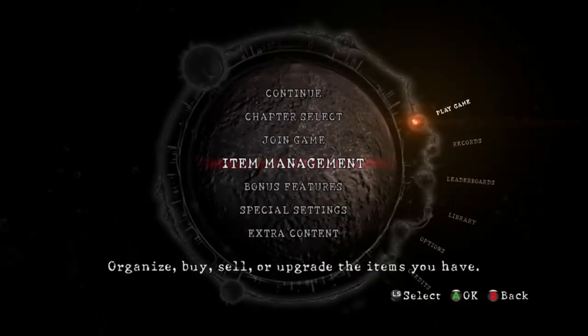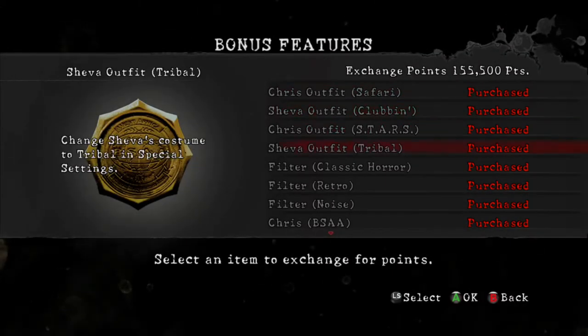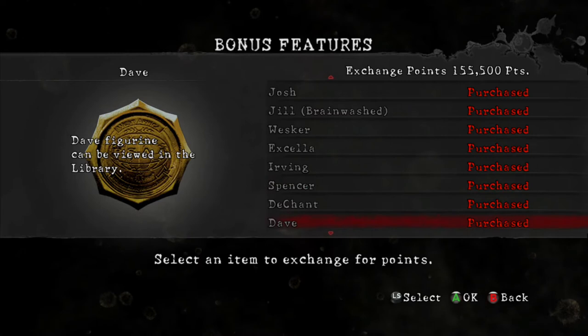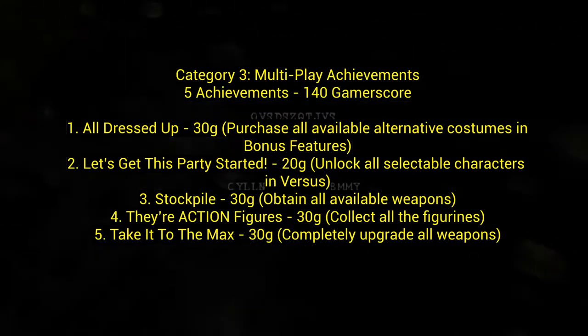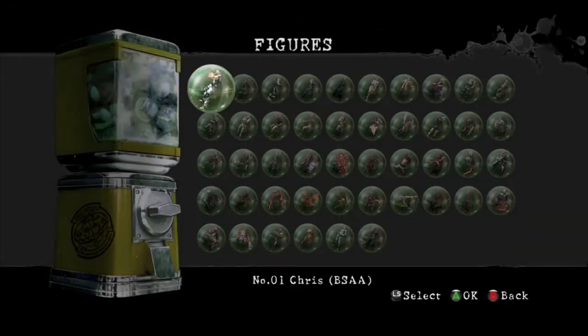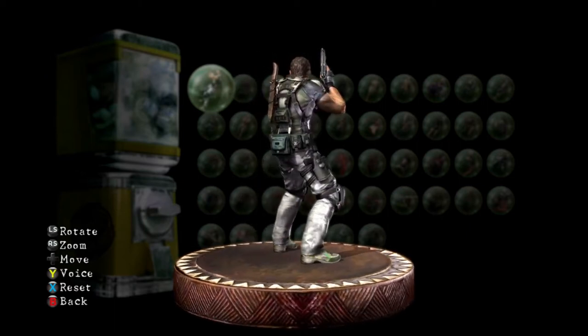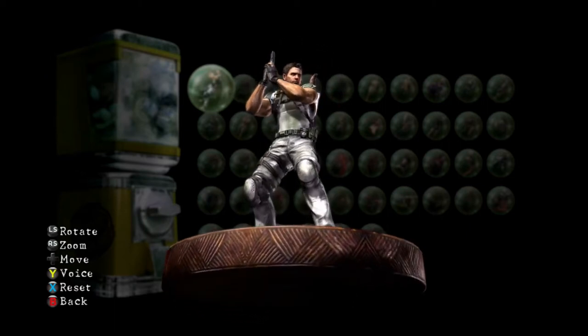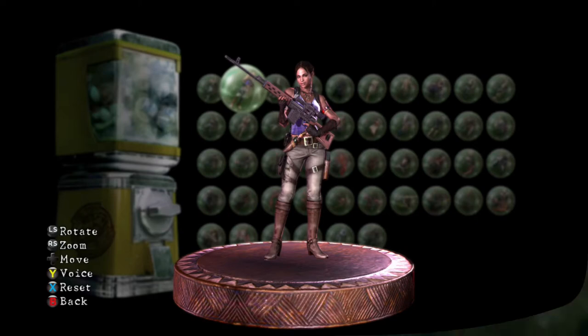You can also buy and upgrade weapons in the shop area. There are action figures — collect all of them. You have to S rank every level to get the final figure, which is a bit annoying. That's really the only extra thing beyond playing normally, though you'll need exchange points to unlock everything, which costs a lot.